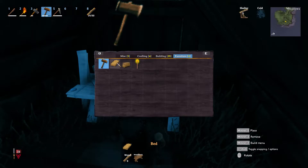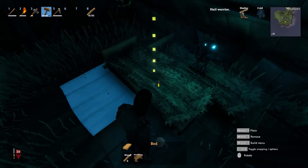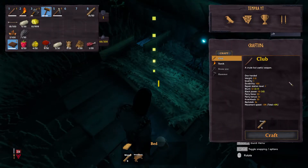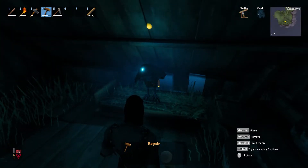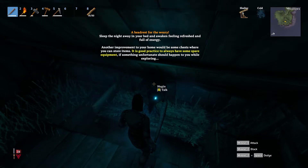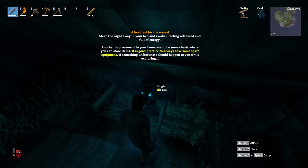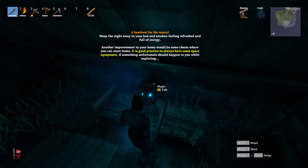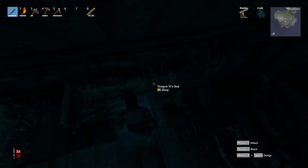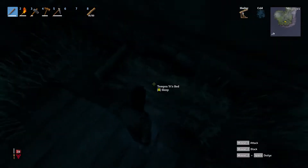Let me see — furniture, bed. Oh my gosh he scared me! I can't let this burn — what are you doing, get off my bed! Sleep the night away in your bed and awaken feeling refreshed and full of energy. Another improvement would be chests where you can store items — it is good practice to always have some spare equipment in case something unfortunate happens while exploring. Our spawn point is set here. I think before, if you died, you would respawn right at the beginning where you started.